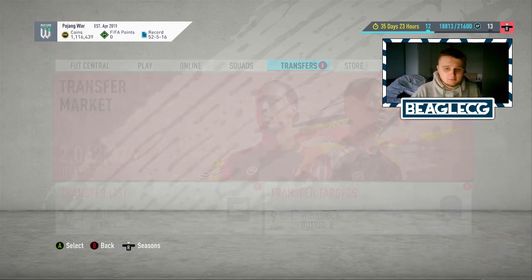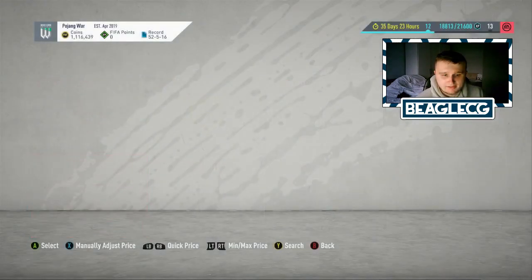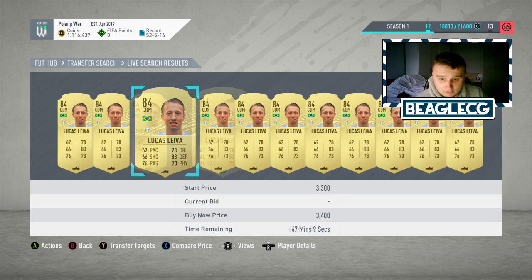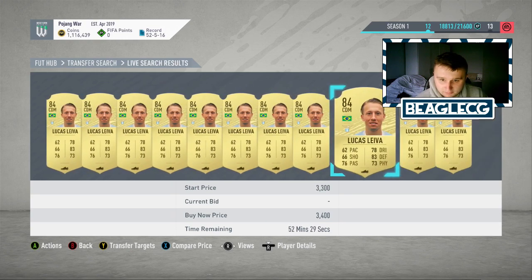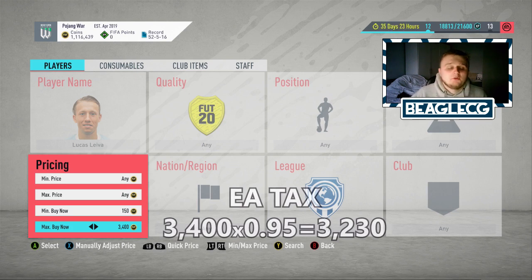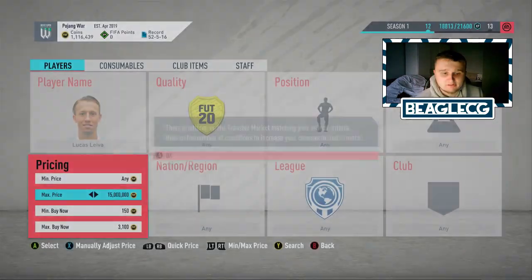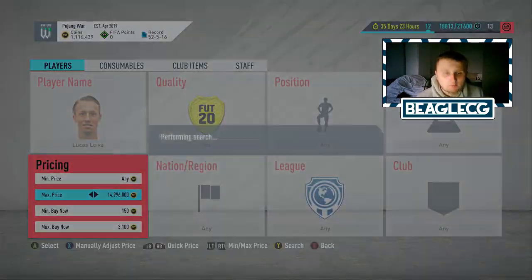We're now back on the game and we've chosen Lucas Laver, so we're going to find his actual live price. Just look at the cheapest price by changing the max buy now until you find a few of them. It's looking around 3.4k. Now bear in mind tax — tax is 5%, so you're only getting 95% of the money you sell the card for. Therefore if I sold a Lucas Laver for 3,400 I would only actually get 3,230 coins in return. So I'm going to look to buy at 3.1k and sell on for 3.4k.